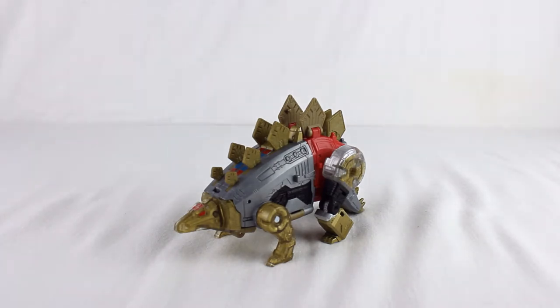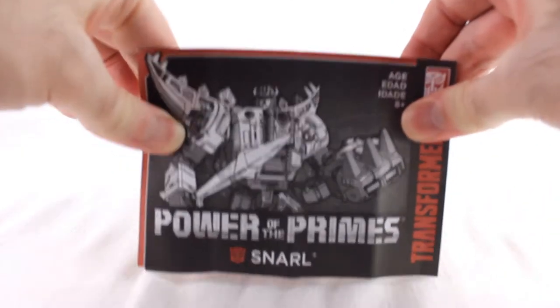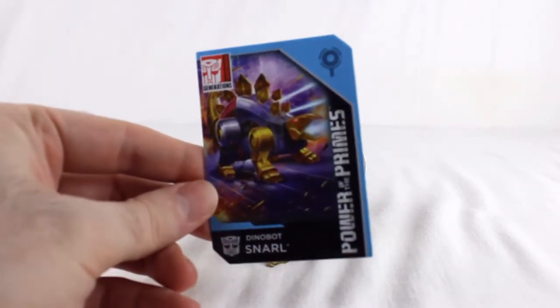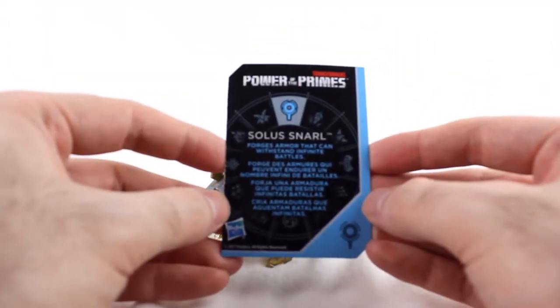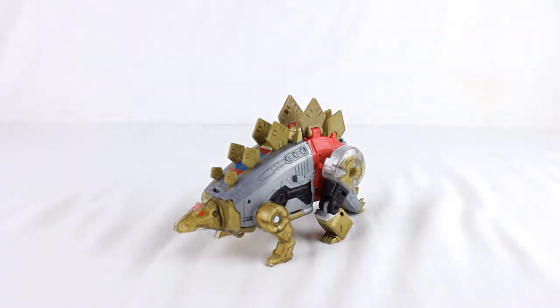He comes in the package along with the figure, his instructions, and his card. Again, the nice artwork there. And on the back, it's once again Solus Snarl — 'Forge his armor that can withstand infinite battles.' Oddly enough, most of my Dinobots that I got wound up being Solus.